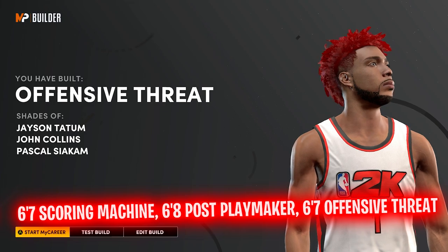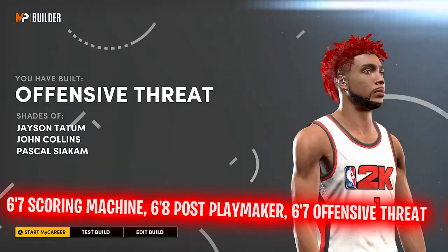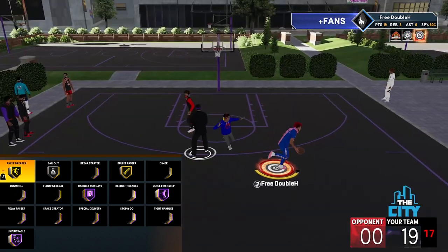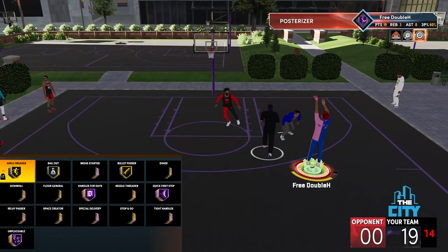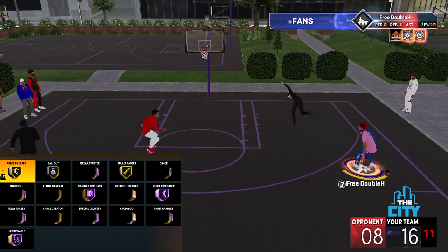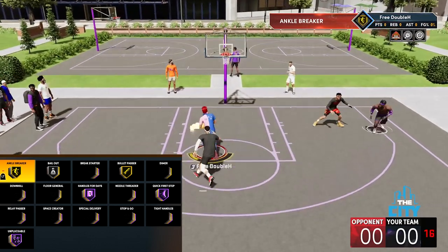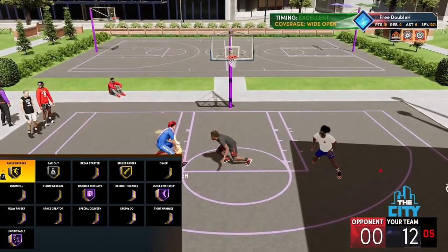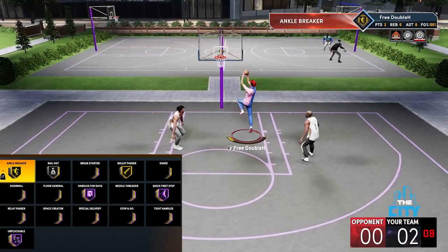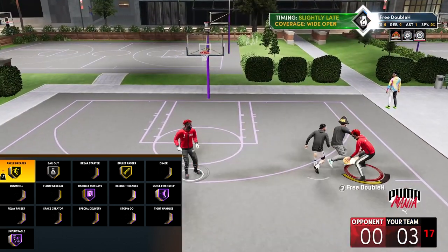Let's get into some gameplay of the first build and show why it's so overpowered, then go over the badges. For playmaking badges: I'm breaking so many ankles on screen. I run gold ankle breakers, silver bailout — silver is the best level for that — gold bullet passer, which is very important. Hall of Fame handles for days, HoF unpluckable, and HoF quick first step. Those three are on Hall of Fame because they're the three most important badges.